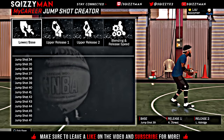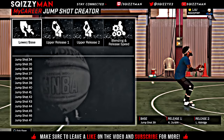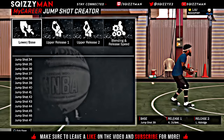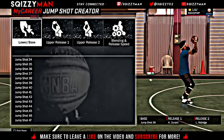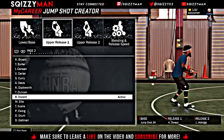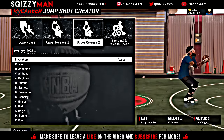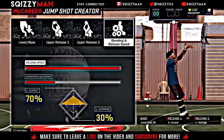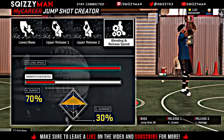I'm just going to admit to y'all right now, this jumpshot is very ugly and it's very awkward, but you will get the groove of it and you will get used to the jumpshot if you keep using it — in MyCareer, practice, park games, whatever you want to do. You're going to want to throw on your lower base jumpshot 37. Your upper release one you're going to want to put on Kevin Durant. Your upper release two you're going to want to put on LaMarcus Aldridge. Then your blending and release speed — put the release speed all the way up. The animation blending you're going to put Kevin Durant at 70% and LaMarcus Aldridge at 30%, so it'll be 70-30. That is the last jumpshot on this list.